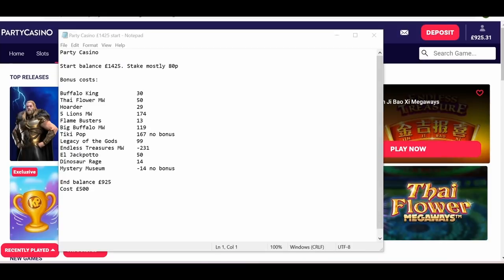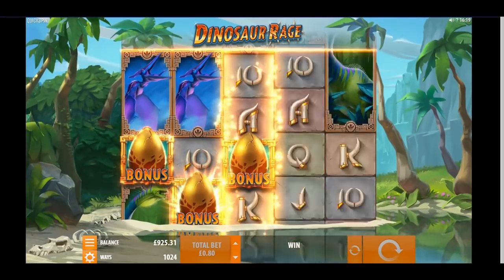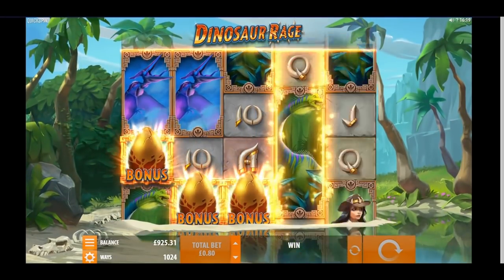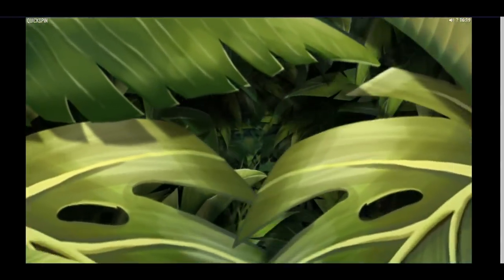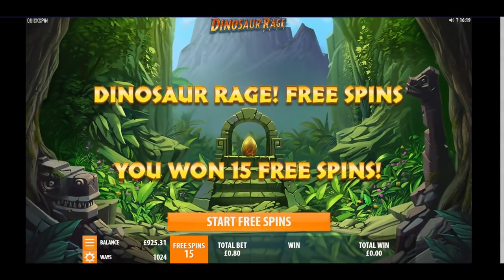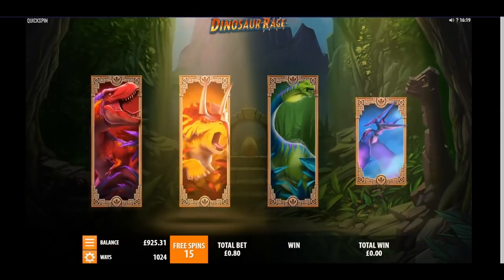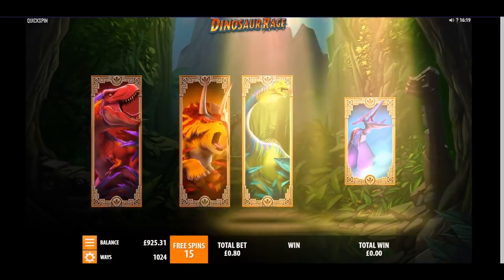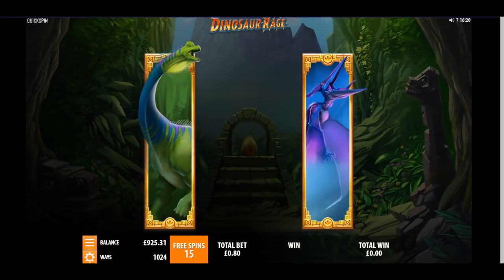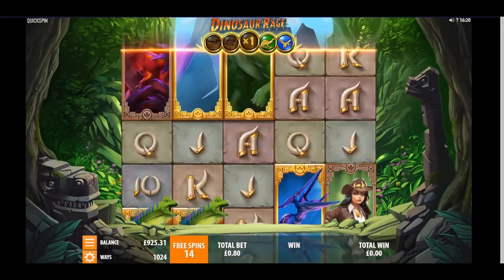I'm going to start today with Dinosaur Rage. Quick recap as to how it landed — it actually gave four scatters as well. On this you get a second dinosaur at the start which is in Rage. So 15 free spins, and we've got the green one and the blue one. I was right — it does give you a second one here. I can't pronounce either of those names, so I'm not even going to try.